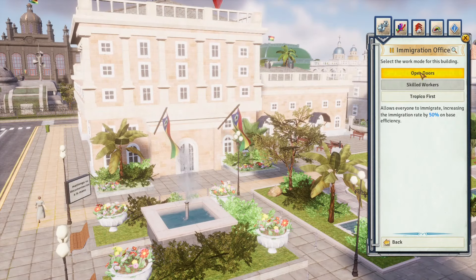Embassies are the best get-out-of-jail-free cards as long as you maintain a high standing with superpowers. With five embassies in the modern times era and friends with every superpower, you can ask for a total of a hundred thousand dollars. Set them up in nice areas to get a boost to relations with invited superpowers. Banks generate money based on efficiency and how much money you have in your treasury — try to stay above a hundred thousand dollars.